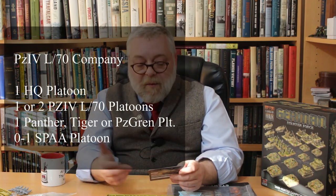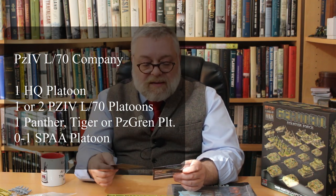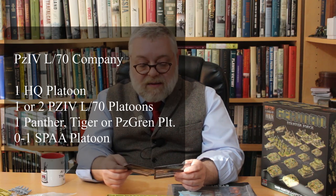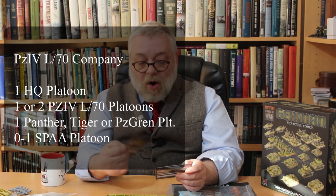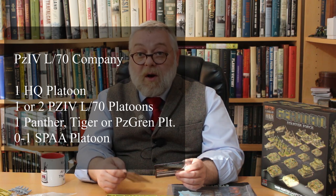The HQ consists of one or two of these for 9 or 18 points, and the formation itself also contains one or two platoons of the L70. There's one flexible platoon slot which can be L70s, Panthers, Tigers, or armoured panzer grenadiers, plus the option of a platoon of self-propelled AAA tanks. The platoon itself is 3 or 4 vehicles at 27 or 36 points — 9 points per vehicle — with solid anti-tank power.